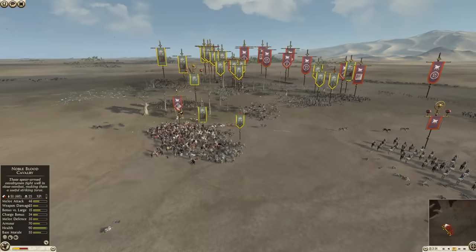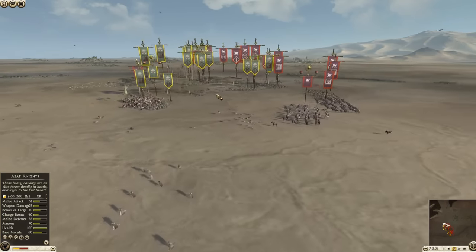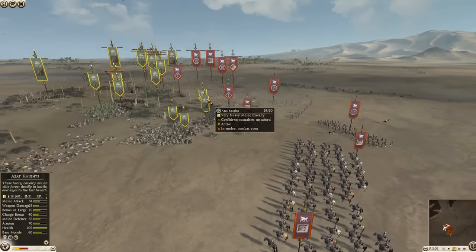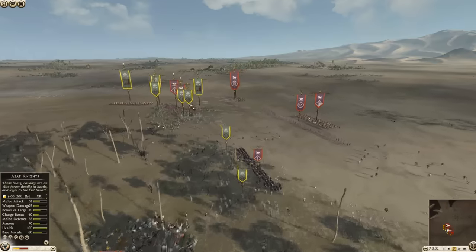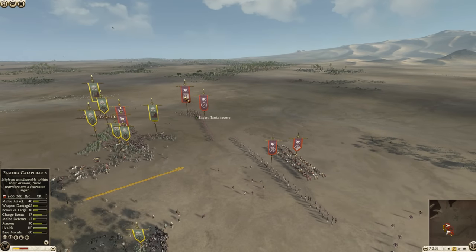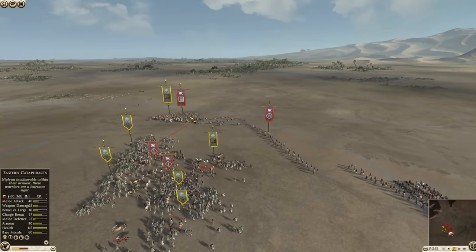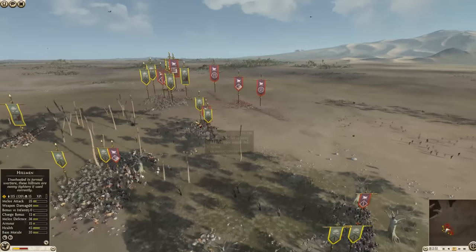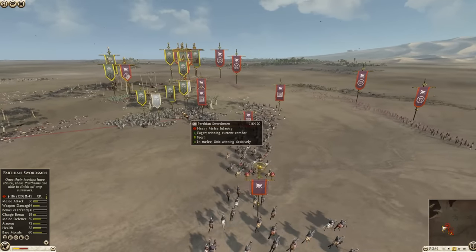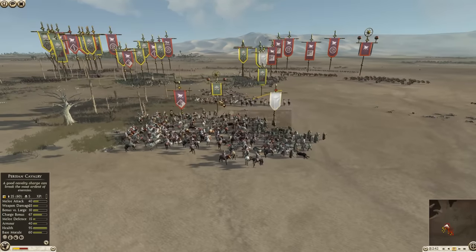Armenia's got a pretty clean line to just charge at Parthia, but they are going to have to deal with some cataphracts. This azet knight coming over to support the Persian cavalry is having a tough time, and then you've got the horse archers flinging arrows into that fight as well. This azet knight got hit pretty bad. Those foot archers need to be taken out, but they've got fair cover from eastern cataphracts and noble blood cavalry. This is not going to be an easy fight.